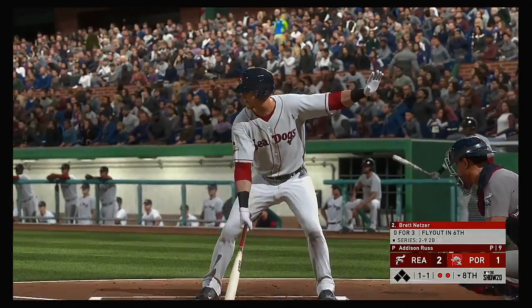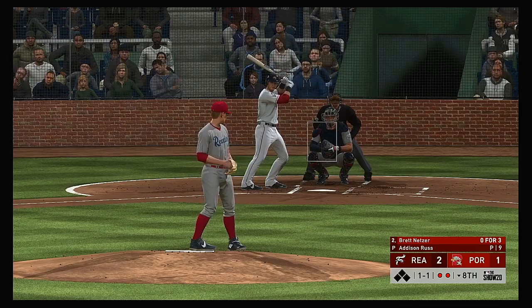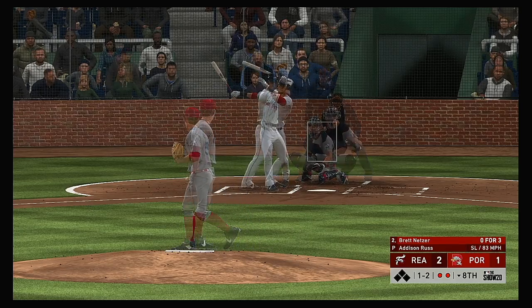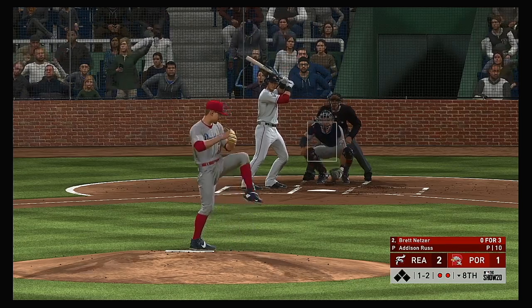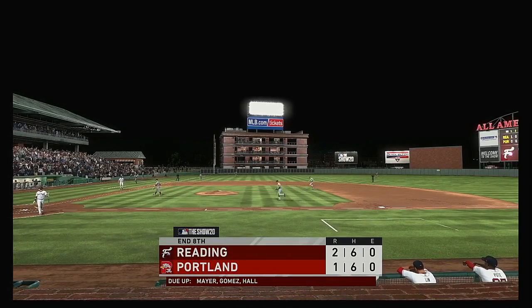Striding forward now, Brett Netzer — could really use a knock here, 0-for-3 in the game so far. Swings through it for strike number two. One pitch away from wrapping up a very good inning's work out of the bullpen. And a good fastball swung on and missed for strike three and the inning is over.